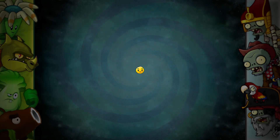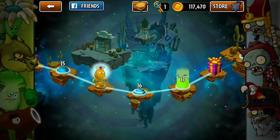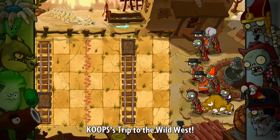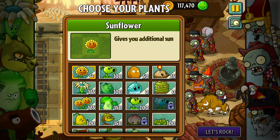A win's a win's a win — I'll take it. That was level 16. Let's take a look at level 17. I'm thinking for fun it might be interesting to try and beat a level with only using my coins and nothing else. Don't let the zombies trample the flowers, don't lose any lawnmowers — might be fun to try, right?